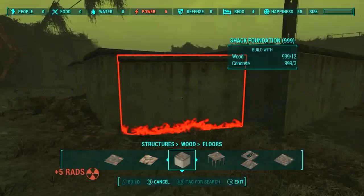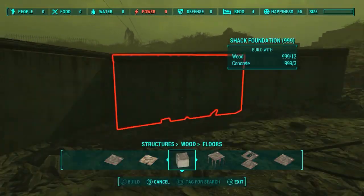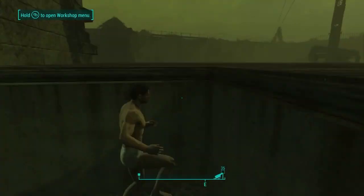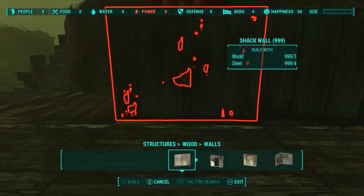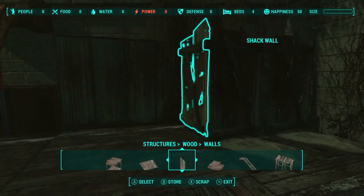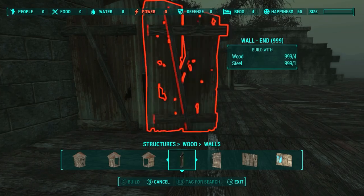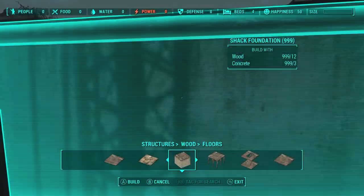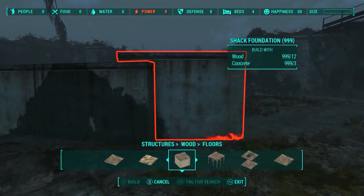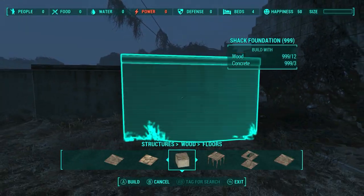I spent the next 5 minutes placing the floors inside of the castle, and eventually got stuck in the corner, and the radiation storm decided to slap me in the dick. I got myself out and started placing walls on the corners to prevent possible residents from falling in the gaps. I wasn't able to add floors to the corners of the castle because the game doesn't let it happen. I carried on with placing more floors inside the castle, and once I had about 4 sevenths of the castle floored, I decided to add some stairs to it.